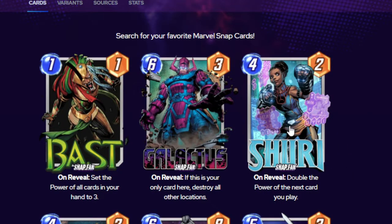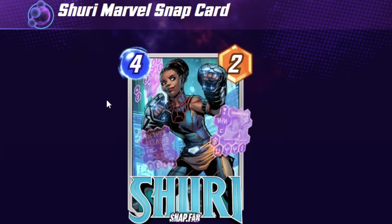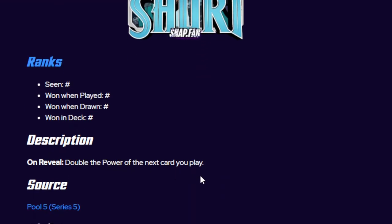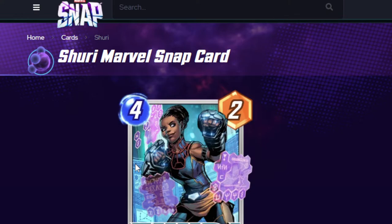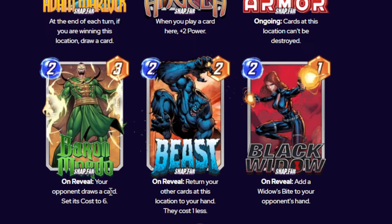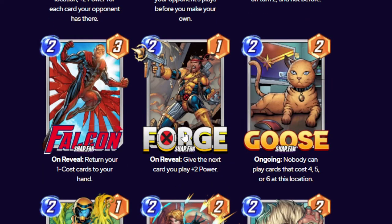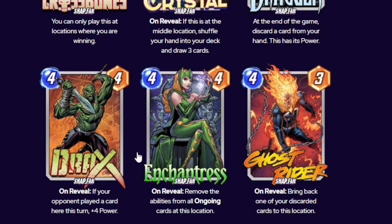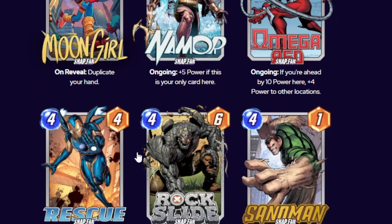Next is Shuri. She's a 4-cost, 2 power. Her ability is on reveal: double the power of the next card you play. Kind of crazy. There's no denying it — this ability can just be easily manipulated. There are so many things you can do. The combo I saw, which was really funny, was you use Forge to give plus 2, then put it all on the same board.